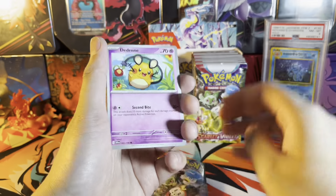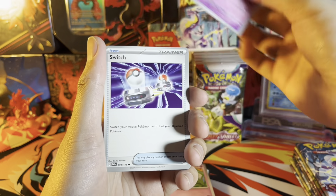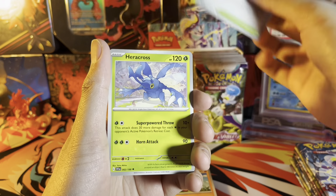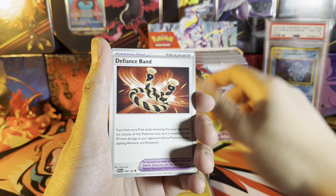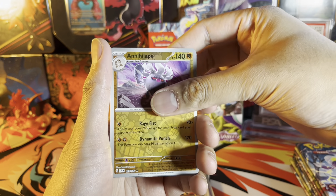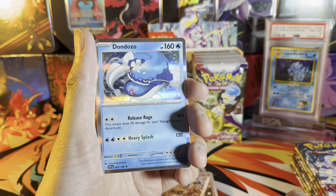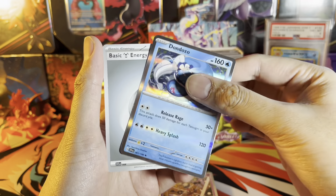Starting off with Dondozo, we got Cufant, Switch, Wugtrio, Veluza, Heracross, Defiance Band reverse, Annihilape reverse, Klefkey, holo Dondozo, and steel energy.